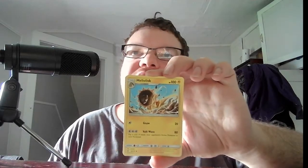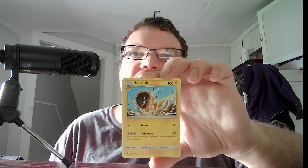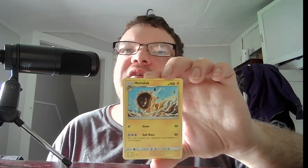Two packs left. Next we have Sun and Moon Forbidden Light — I believe that's another Necraseva on it. I'm not overly familiar with Sun and Moon Pokemon. We have Basic Skrelp. Basic Litleo. And Stage 2 Heliolisk, HP 100, Electric. Nuzzle, 20. Volt Wave, 80 — flip a coin, if heads your opponent is now paralyzed.